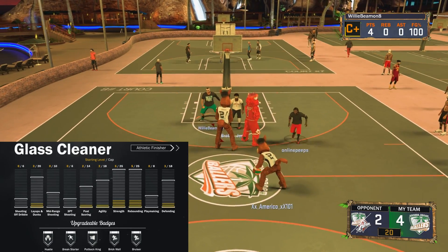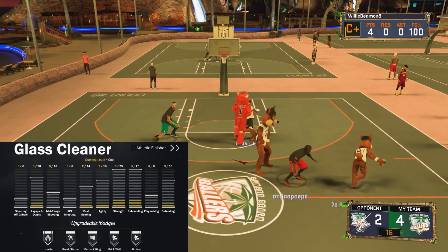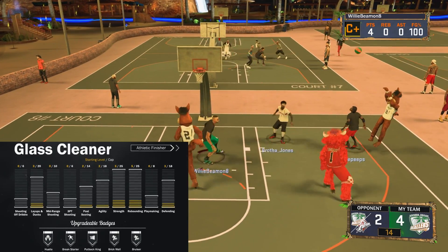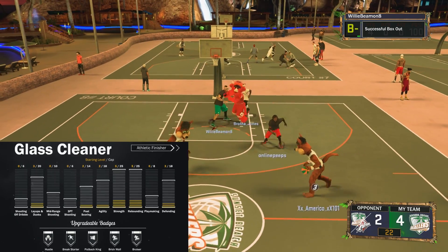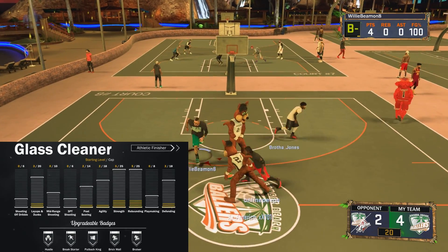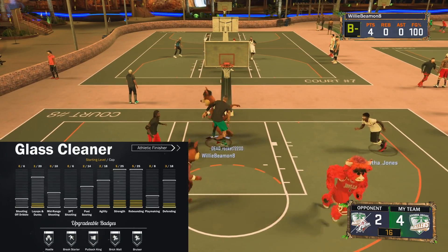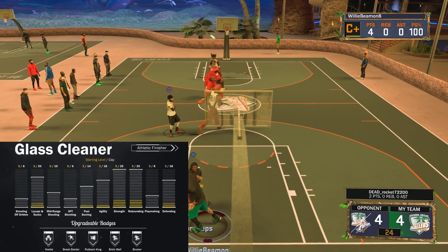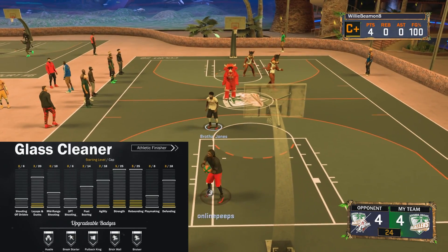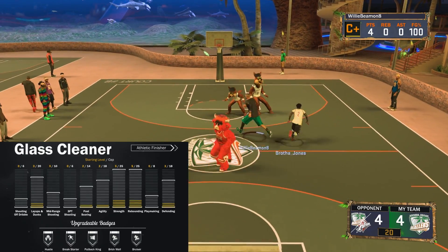Brick wall is one of the best badges in the game — arguably the best badge, especially for twos. Bruiser was actually pretty good this year. In 2k15 and 2k16 it was pretty much pointless, but this year it helped with defense and boxing out. Since there was a stamina meter, it definitely helped dealing with post scorers — being able to drain their stamina when they try to post up on you is really nice.